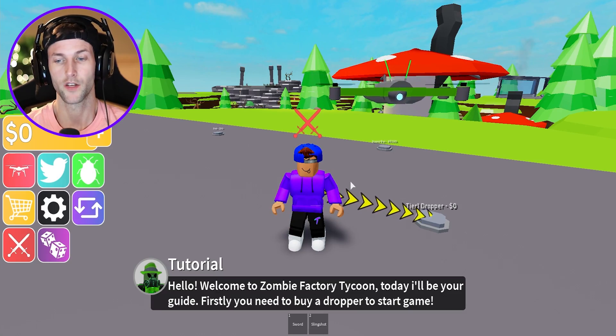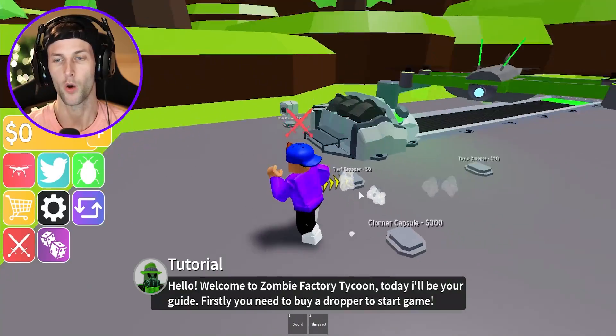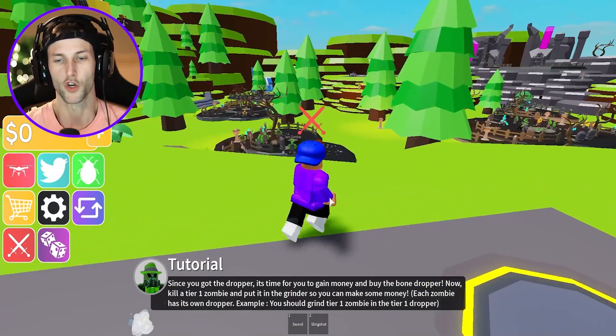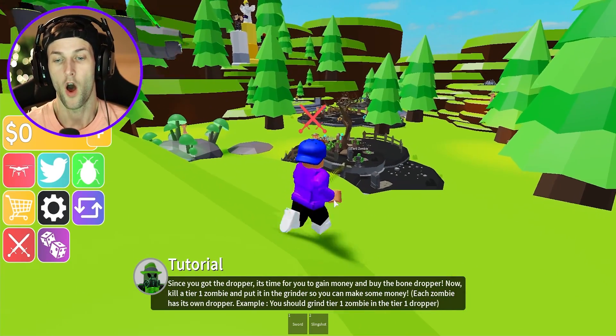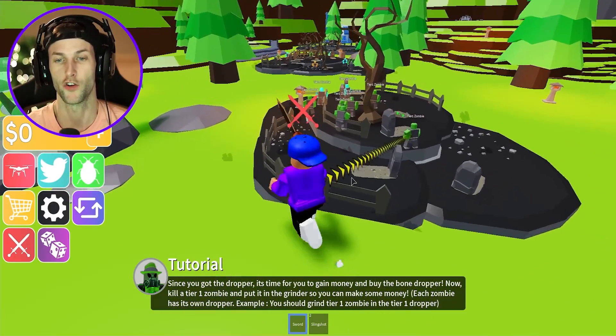Welcome to Zombie Factory Tycoon — today I'll be your guide. First, you need to buy a dropper to start the game. Kill a tier one zombie and put it in the grinder so you can make some money. Each zombie has its own dropper — you should grind a tier one zombie in the tier one dropper.